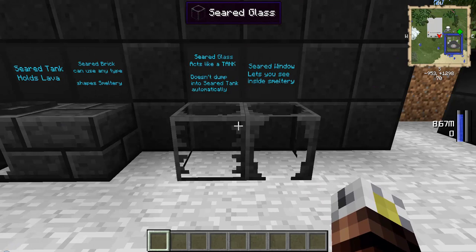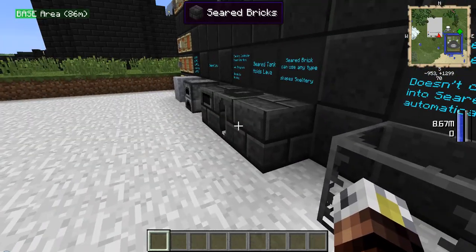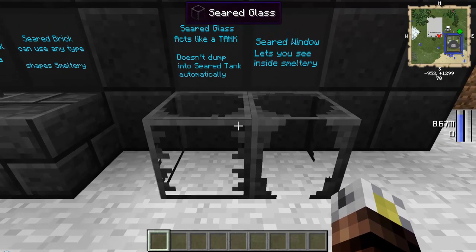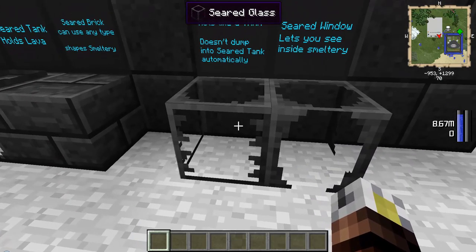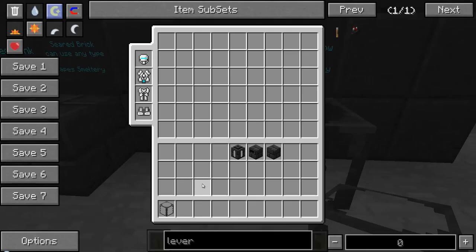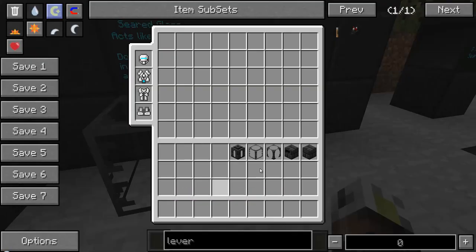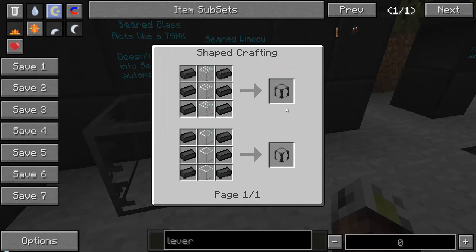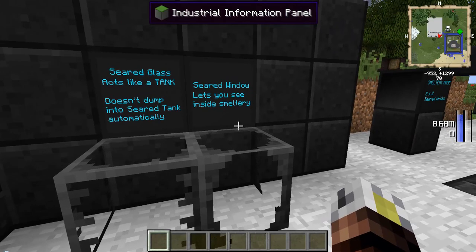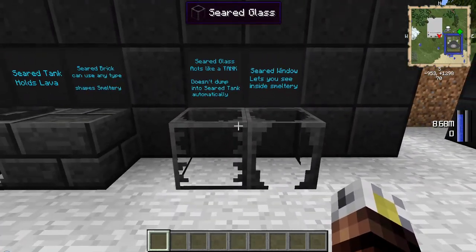Seared glass and seared windows are also worth knowing about. Seared glass actually acts like a tank — it's a storage tank that's also see-through — but it does not automatically dump into the seared tank. The seared window doesn't do anything other than let you see inside your smeltery, which is actually quite useful for that big setup down the end there. It lets you know what's going on without having to open the smeltery controller.